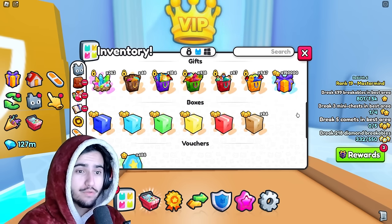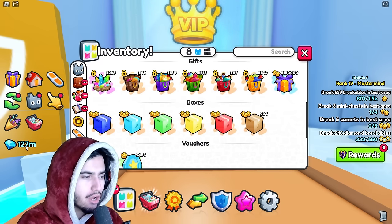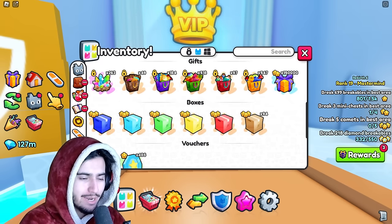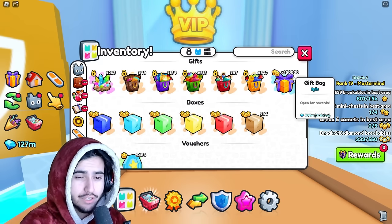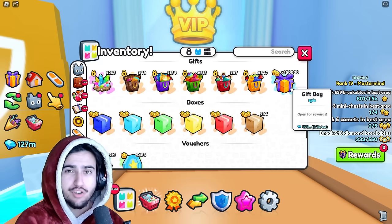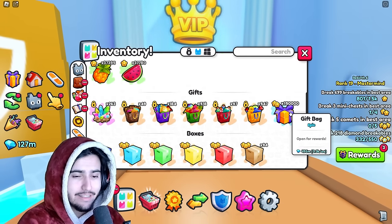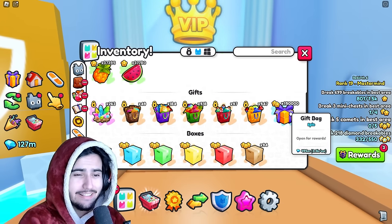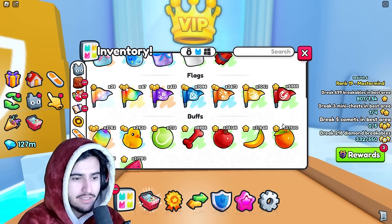We're finally done with the first 50,000 gift bags and we're currently sitting at 127 million diamonds. I did the calculations and it seems like we're making around 2,500 diamonds straight back from just opening each gift bag, which is pretty decent. That means we need to get at least 800 diamonds worth of stuff from the gift bags to make up that loss.